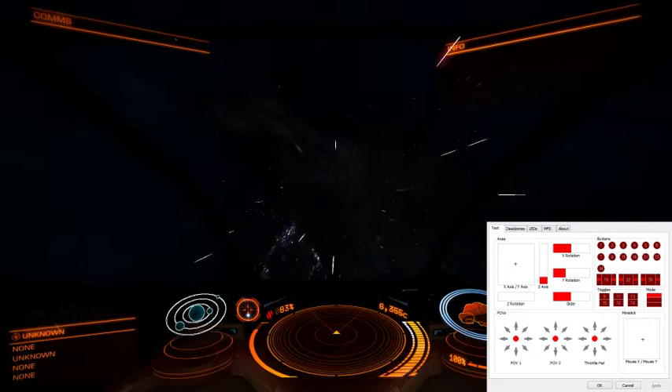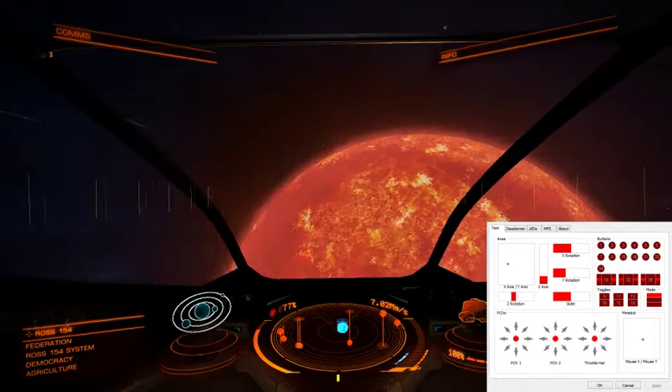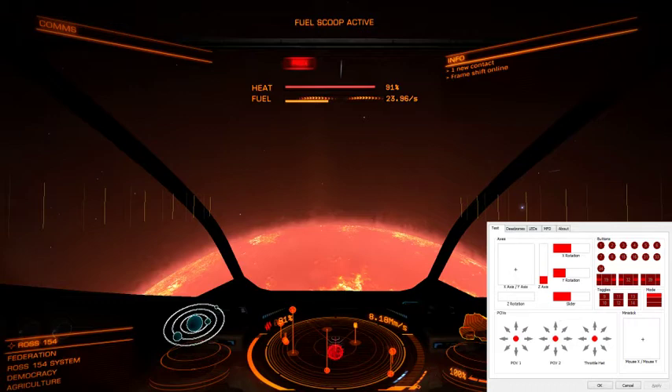Heading over there, dropping the throttle down to the first detente — detente, I think that's the right word. Sounds like something diplomatic to me. Anyway, here I'll just scoop up some fuel to make sure I can continue. And then just keep an eye on the temperature, and also keep an eye out for USSs.